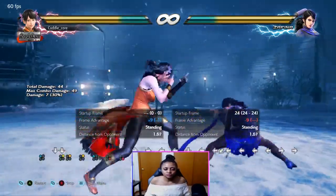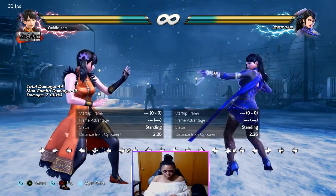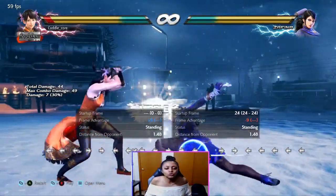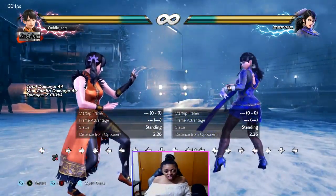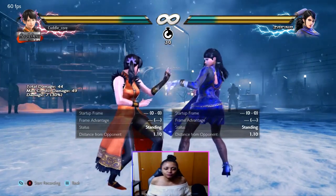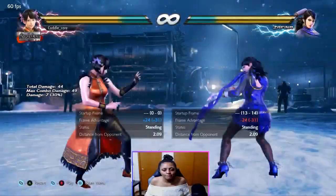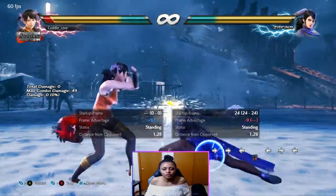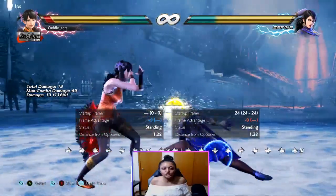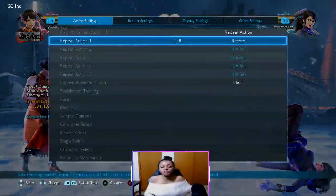If it's just once, then just blocking the 3, or getting hit by the 3 and blocking the 1, is not bad — it is negative 9. So you can try to challenge and test because she is at negative 9. Let's try a follow-up that's different after Mantis down 3, 1 — we'll do down 3, 1, and then 2. We're able to interrupt her because she's at such a negative. So we have all those different options.